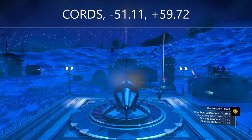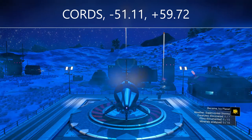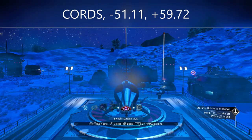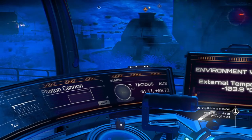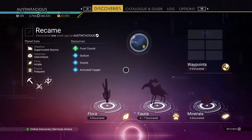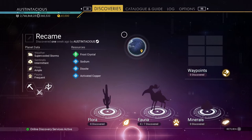We're in Euclid Galaxy, which is the starting galaxy, so you need to be in Euclid and use a portal in Euclid in order to get here. The coordinates you're going to need are minus 51.11 and plus 59.72. The planet we're on is called Recame — I didn't actually name this, it's just the RNG name, called Recame.